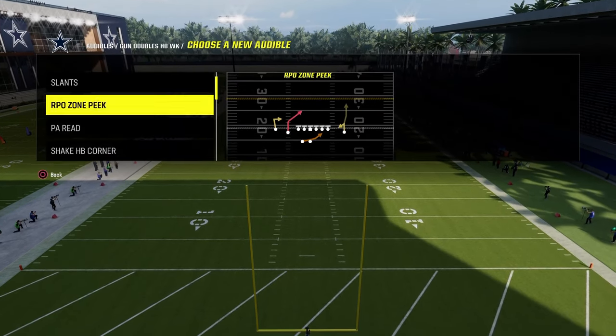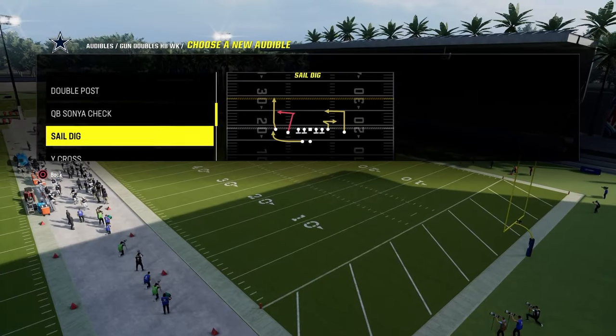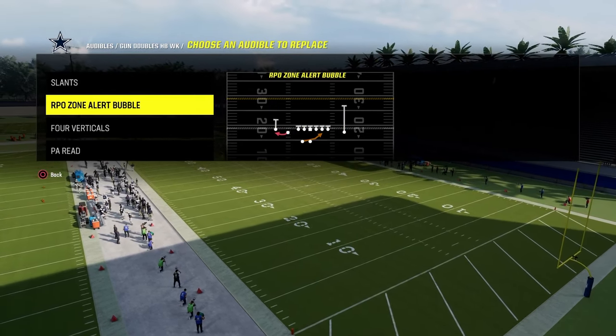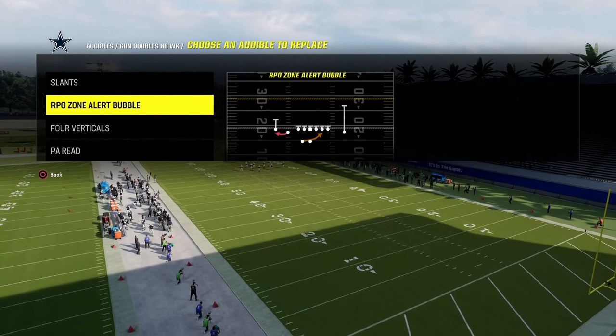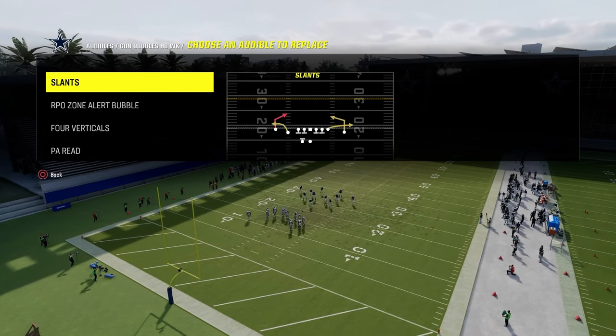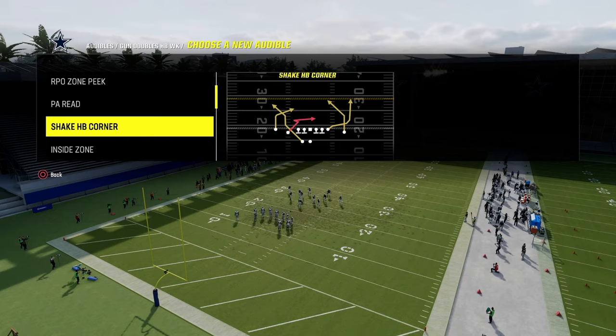For my run audible, I just like the basic RPO bubble - I think it's simple and effective. If they ever give you a look, you want to go to that. We are going to use hot route master for this. If you don't have hot route master, you can still run this - I would recommend a tight end apprentice or a slot apprentice, but that's really all you need.